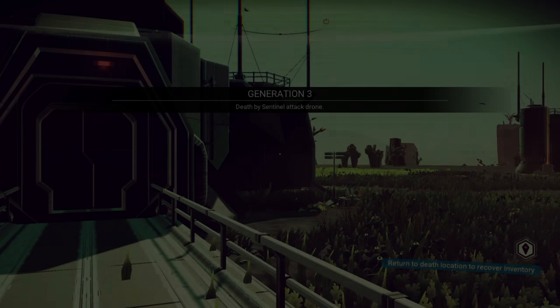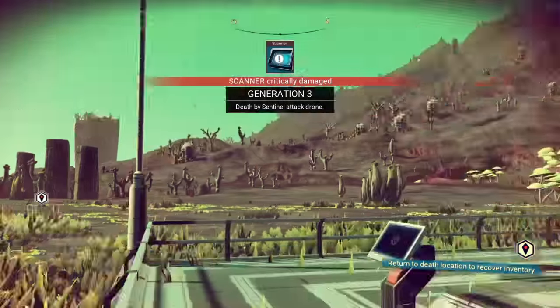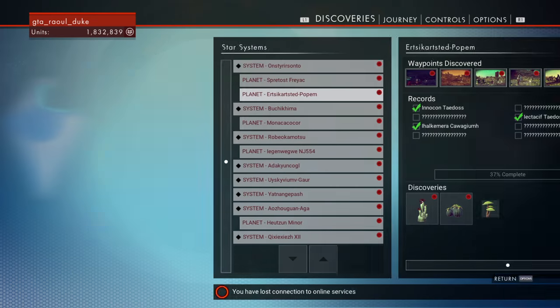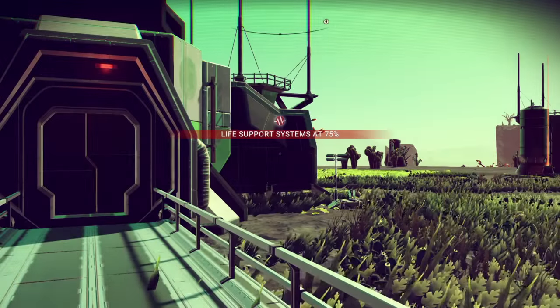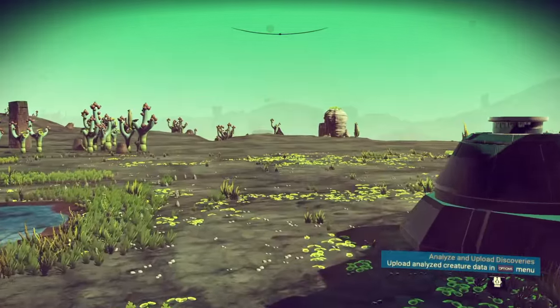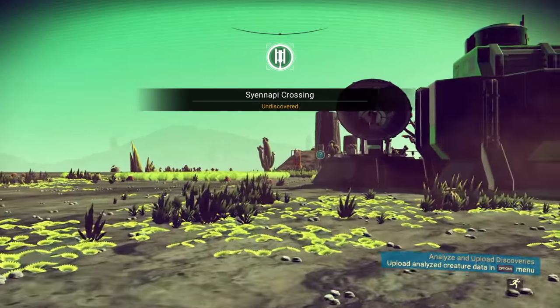Once you're dead and you respawn, you're going to push your options button and go to reload previous save. Now once you've loaded back in, just go and find your grave marker.